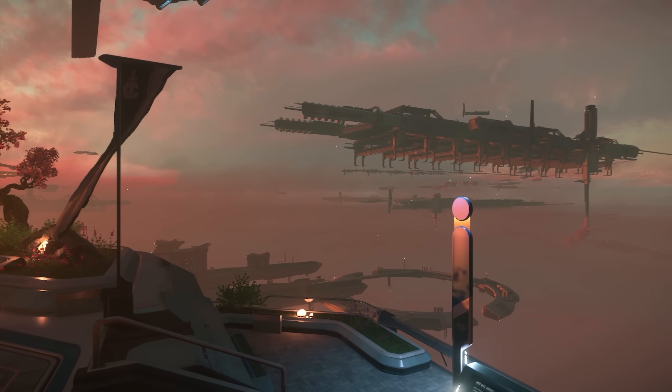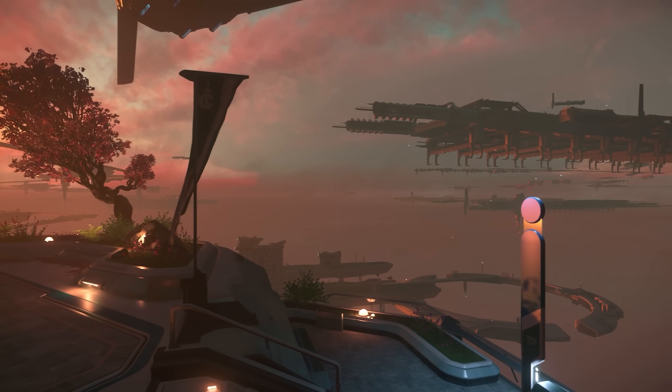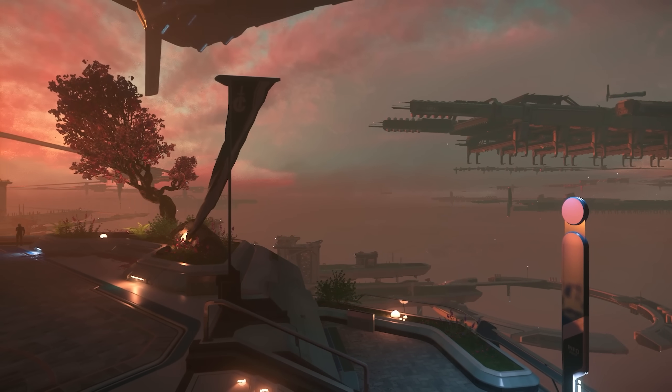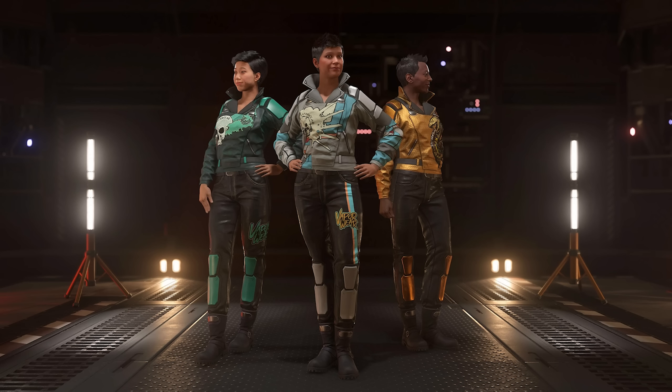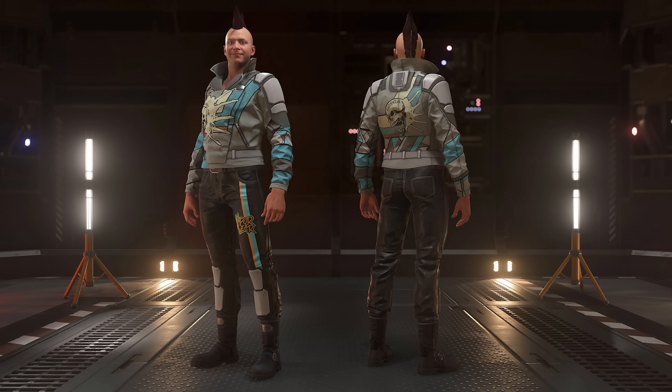June's Vehicle of the Month for RSI subscribers is the Anvil Spartan Armoured Troop Transport. This month's flair for RSI subs is full outfits based on the Enforcer uniforms worn by Pyro-based gang, the Ninetales. Centurion subscribers get the Vaporware Skullsnap Enforcer outfit — a slick silver with geometric stylings and a screaming skull on the back of the jacket.